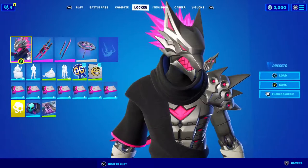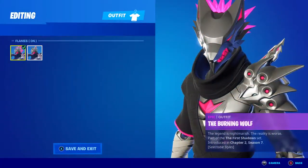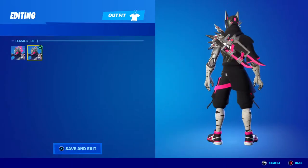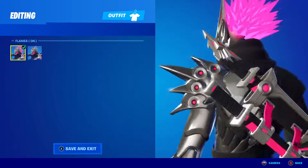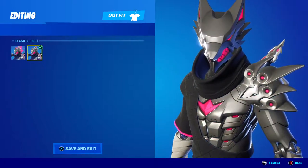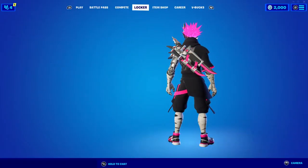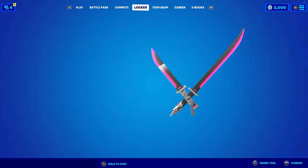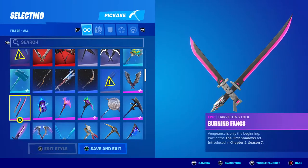So yeah, in this month's Crew Pack, you get the skin with two styles. Both of them are pretty much the same, except this one doesn't have the flames if you don't want them to get in the way. And then there is the Burning Fangs Backbling and the Burning Fangs Pickaxe.